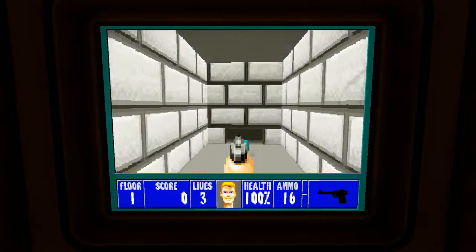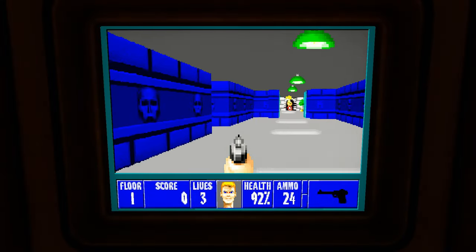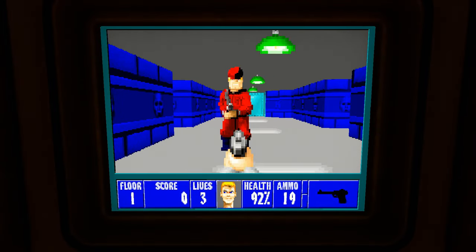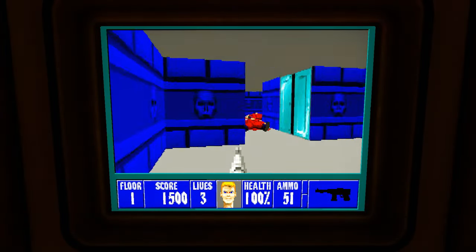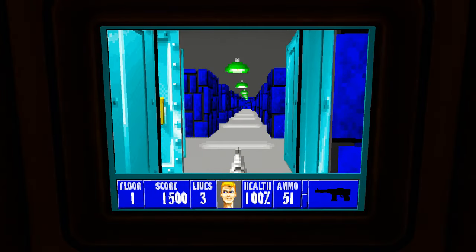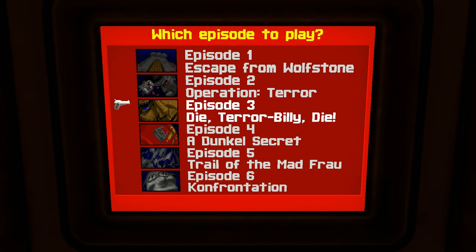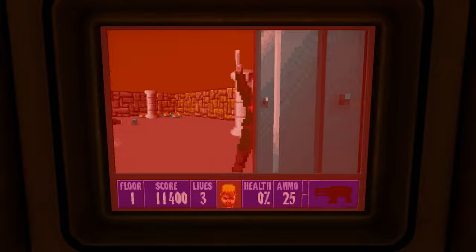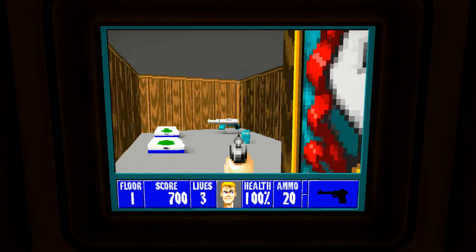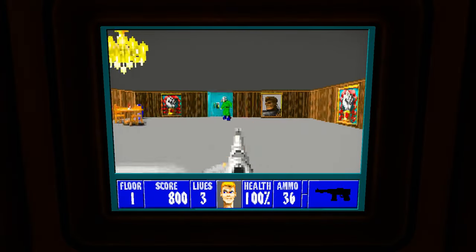All Nazi imagery is replaced. Enemies now curse in dastardly English. Instead of Hitler, the third episode features a fight against BJ Blazkowicz. Mutants are still terrible though — fuck these things. I personally wouldn't play the entire game all over again in another game, but you might think otherwise.